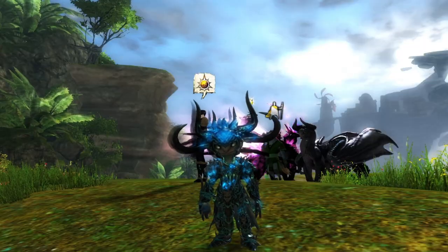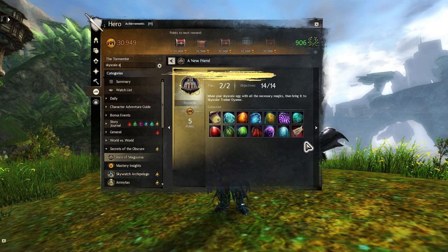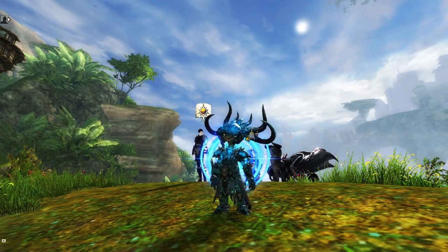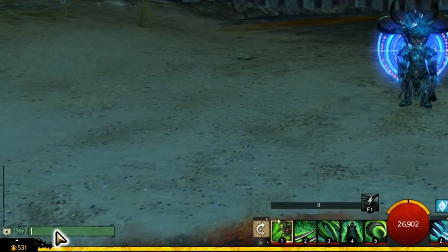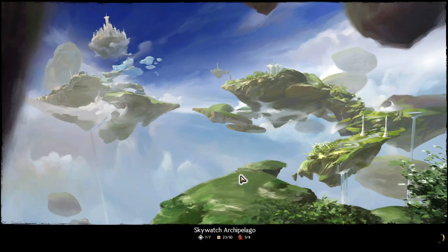The second step involves completing the Skyscale Egg Infusions sub-achievement. For this task you'll need to travel around Tyria and fulfill various easy objectives to obtain 12 different items. To make things much easier, I will include in the video description the names of all required items along with the nearest waypoint name and code, so you can simply copy and paste the waypoint code into the Guild Wars 2 chat box and port there.